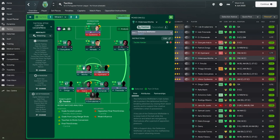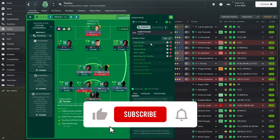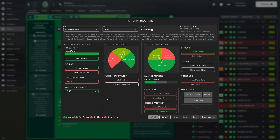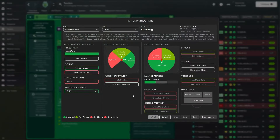The defensive midfielders on support duty are only going to tackle harder. The inside forwards are both on support duty but don't have the same instructions. The inside forward on the right has been asked to hold up the ball, stay wider, tackle harder, mark tighter, and mark a specific position — the left back of the opposition. The inside forward on the left is holding the ball up, sitting narrower, tackling harder, and marking the right back of the opposition.